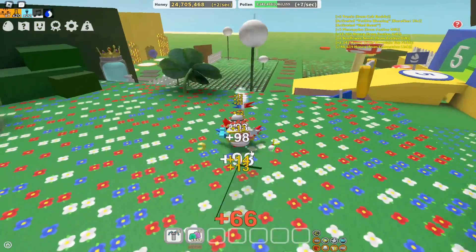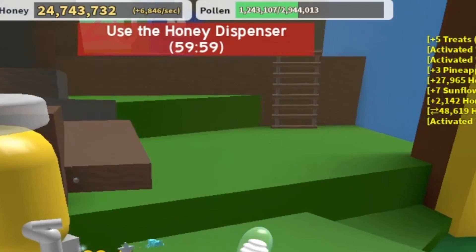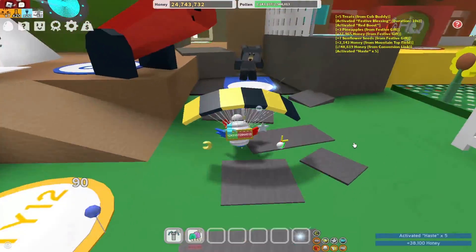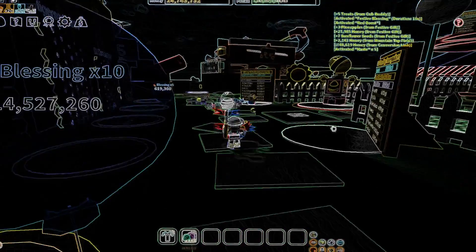Complete the quest or join their group and use a honey dispenser — that'll give you some quick honey. That's what you're gonna want to do. This is part two, but anyway, see you.